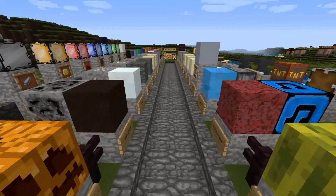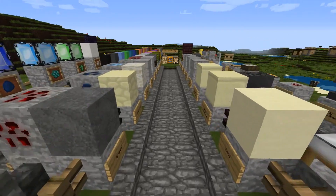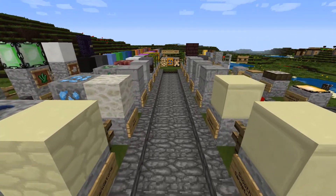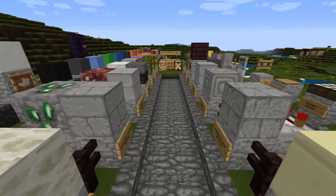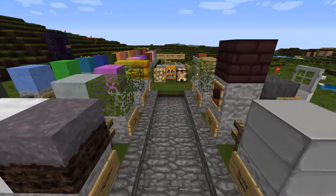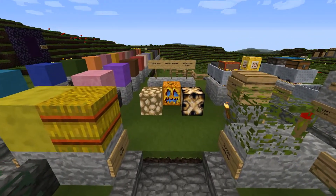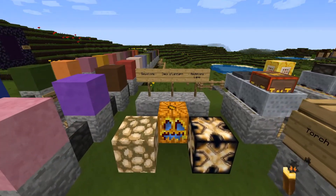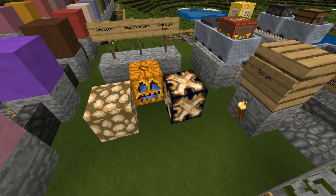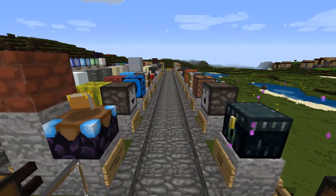Bookshops. Pumpkins are the same, and I think the melon was as well. Is the ice different? The ice is different, yeah — it's a bit darker. The chiselled sandstone and the smooth sandstone look exactly the same, appearance-wise. Other than that, the jack-o-lantern is just the normal pumpkin but with blue eyes. Is that a normal torch? I think the actual stick's a bit darker. It's just little things like that that I do notice, because I use the normal one quite a lot.